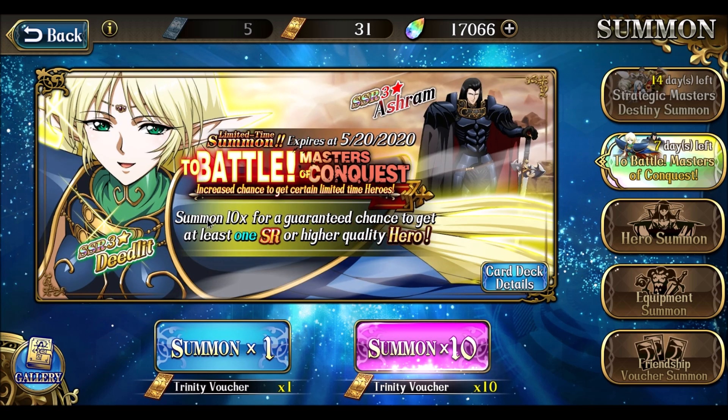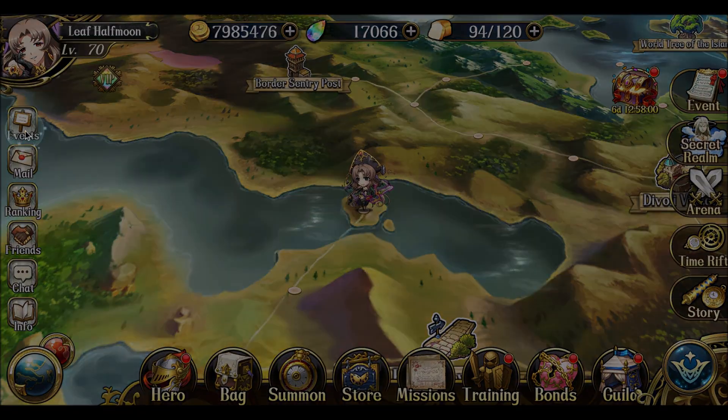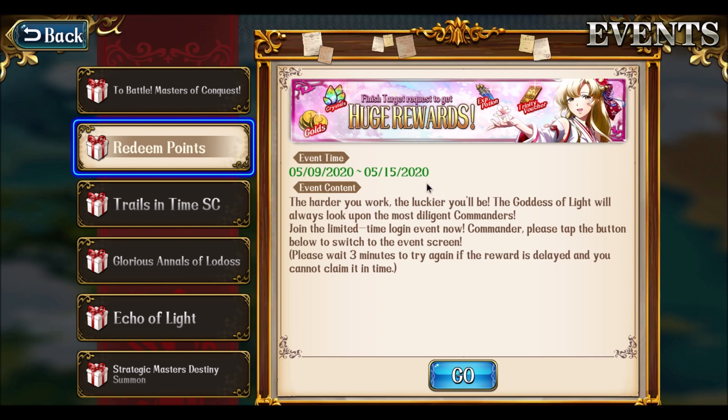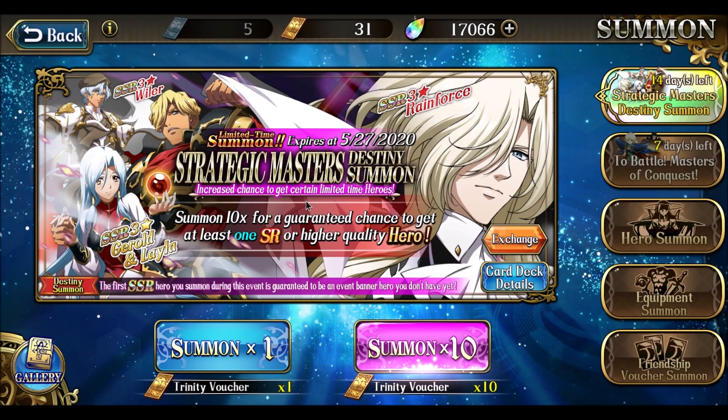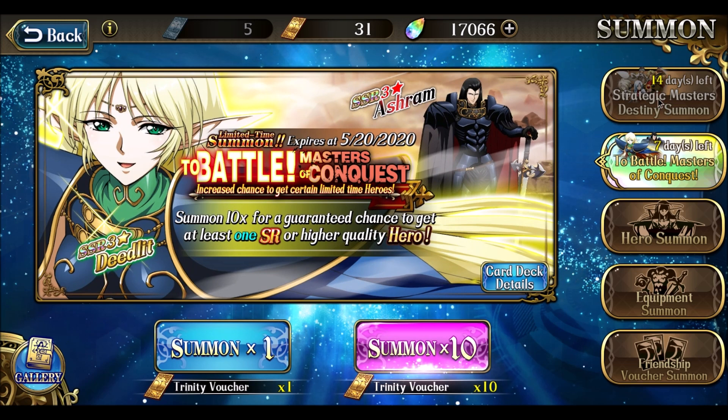I've been doing a little bit of pulls on the Masters of Conquest, mainly because there's been a bunch of redeem point events going on. For some reason they don't actually give notifications that this event was active. Luckily I found it on Reddit and posted it in my guild chat. One of the options was to do a summon every day, and I've just been doing that trying to get another deedlet.